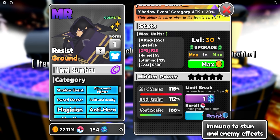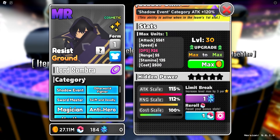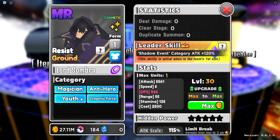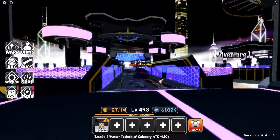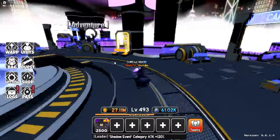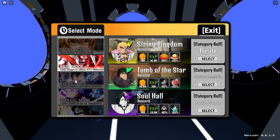It's a ground unit, obviously, at least in his base form. His passive is resist, so he's just resistant to stuns and everything. He does not have a skill. Shadow Event is his main category and that's his leader buff as well. It does have a whole bunch of other tags. Check out the cosmetic — not bad, I guess. You literally just turn your own avatar into a CID, and he's literally the same, he just has this purple shine. Let's jump into a training area.